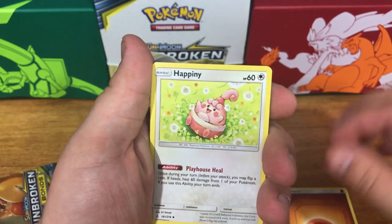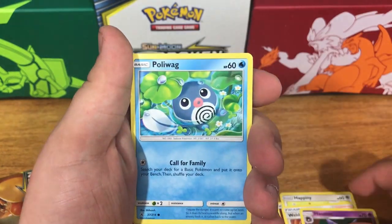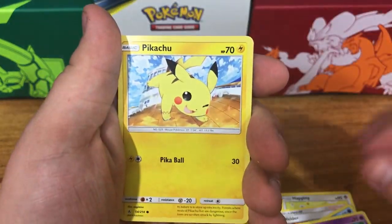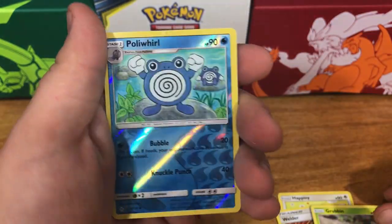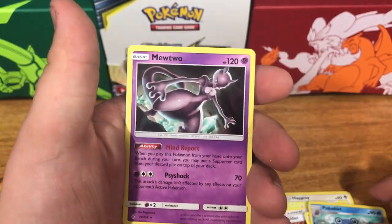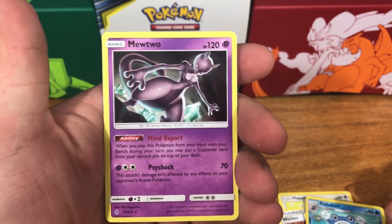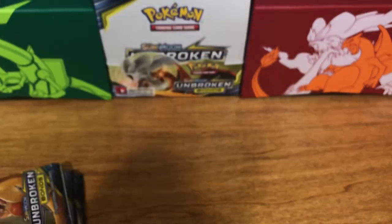Fighting energy, Happiny, Welder, Haunter — come on, let's get a Gengar — Poliwag, Ekans, Drowzee, Pikachu, Grubbin, a reverse holo Poliwag, and a Mewtwo non-holographic. He at least looks really cool — I love the art. I wish he could have been a holographic, but oh well.